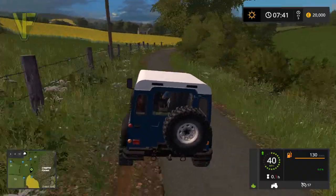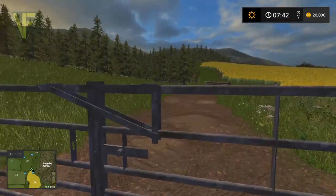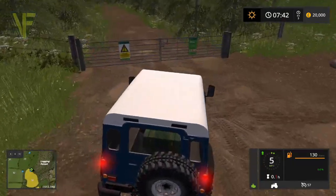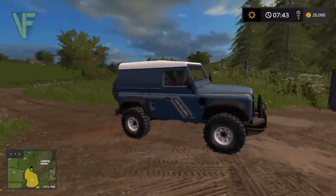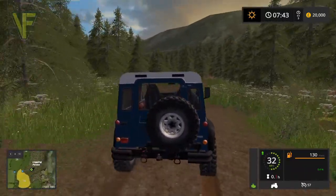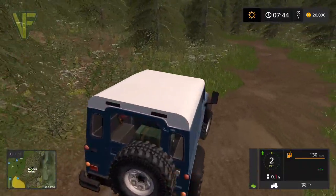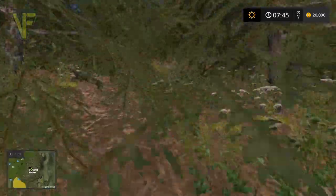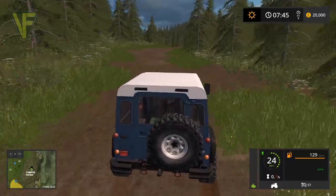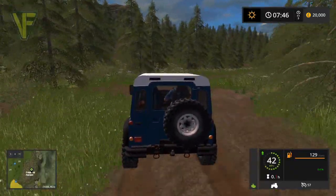We head back to the main road. The logging forest is to our left — we will go and check out the logging. There is a lot to check out here; there's no way we'll cover it all. There is some fantastic attention to detail — a nice woodland logging area. It feels like a real woodland, with nice rough roads, bare patches around the trees, bits of weeds going through. This is lovely, this is awesome.